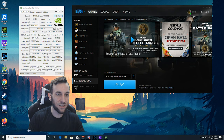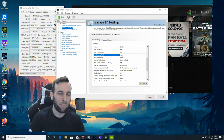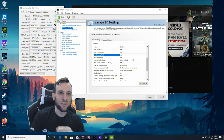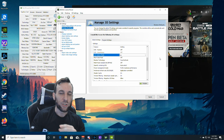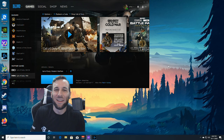Instead of Reflex, turn on Low Latency Mode in the Nvidia Control Panel — I use it on all my games anyway. It renders one frame at a time rather than buffering frames ahead. Just put it on — not Ultra, just 'On' — for your competitive games and you'll be really happy. Turn Reflex off and use this instead.